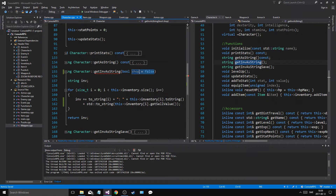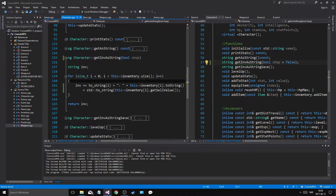We'll give it a default value of false. And then we'll go into shop and we'll say bool shop equals false. And then, if shop...